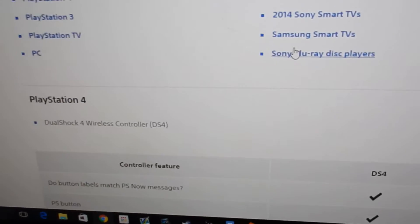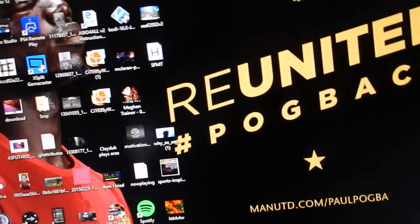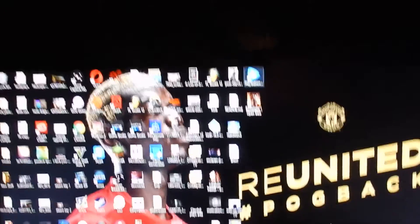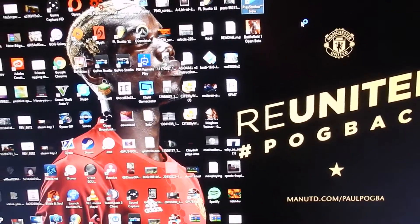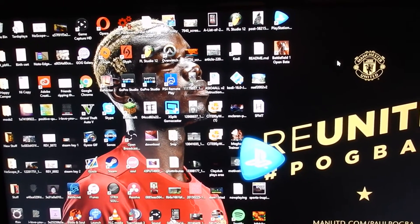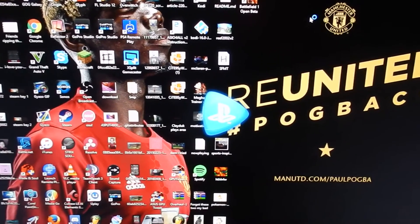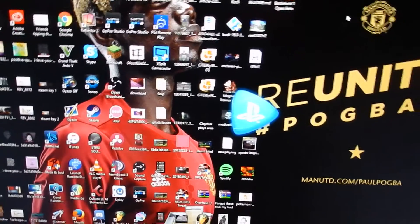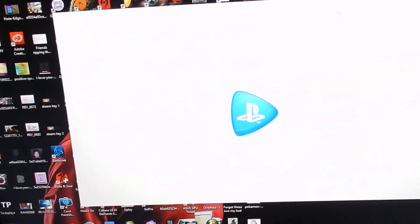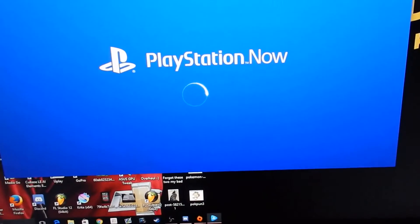It's very simple to set that up. So to launch PlayStation Now, you literally just click it. After you download it, you're just signed into your PlayStation account. Just open it up and it will tell you about PlayStation Now. It will open up like this, once you have signed in.